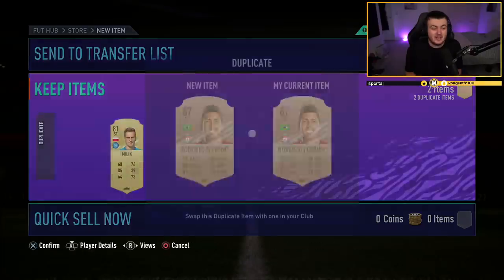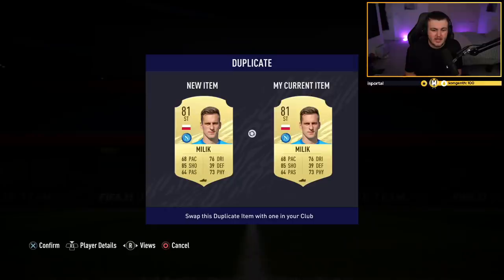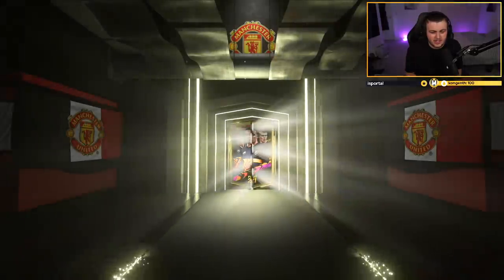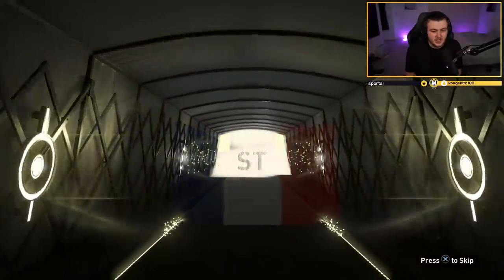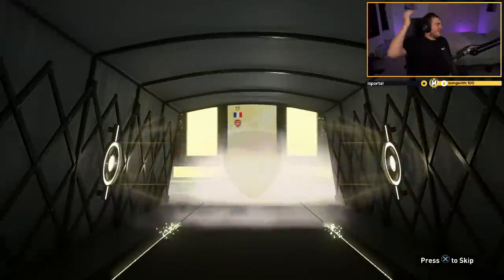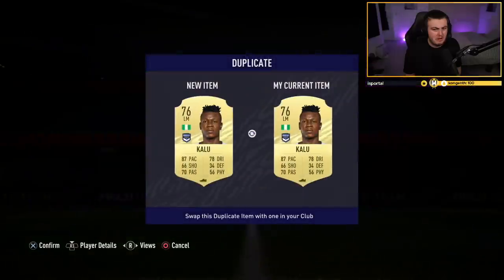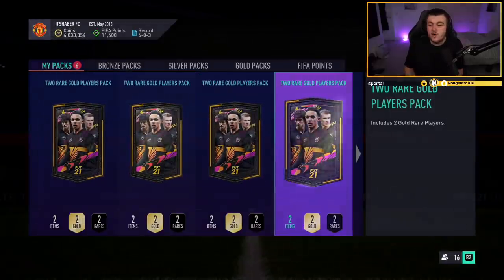He is about a hundred K, right? Yeah, about 90 to 100 thousand coins. I'll list him up later and sell him. Finally, we got ourselves a walkout. Are we going to get another one? Probably not — I'd almost guarantee not. We've got a board though, the packs are starting to get good. No way — is that Martial? Oh it's not, it's Lacazette. That's the first time I packed him this year. I really thought it was Martial — that would have been phenomenal. I have apparently already packed Lacazette this year.